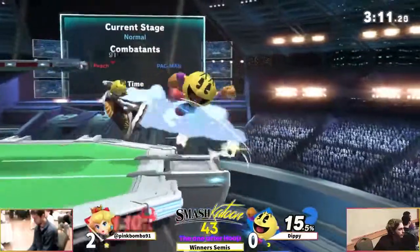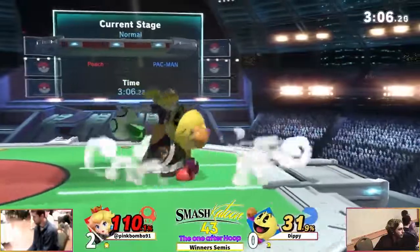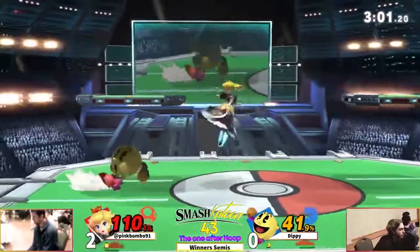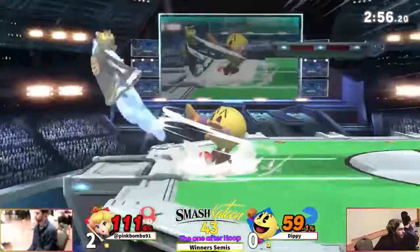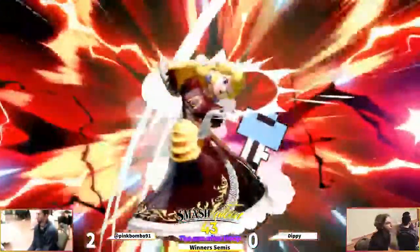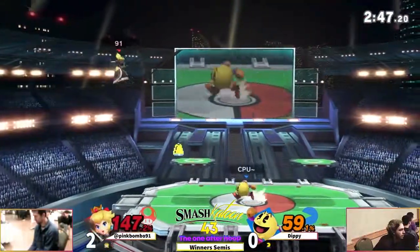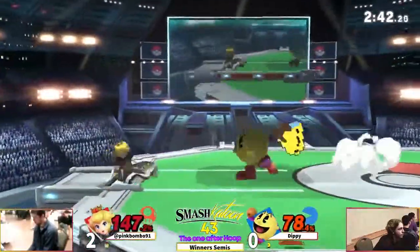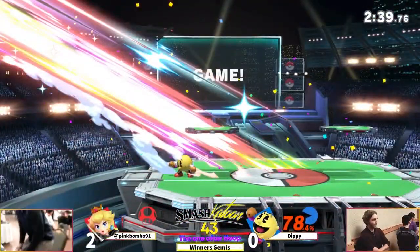Pac-Man's got to find the right kill option - if he doesn't, Peach is going to make up this damage quickly. He's trying to end that man's life and his whole career. Are we gonna see a 3-0? He gets sniped by the key but lives - great DI from pink. He's got the bell in hand but he's also in a combo. He waits for the counter - that was so, so smart by Dippy to take this to Game 4.